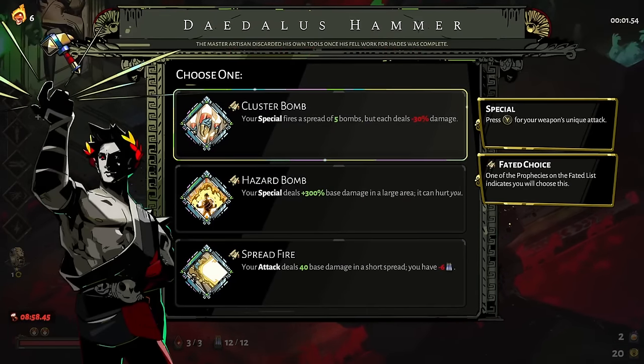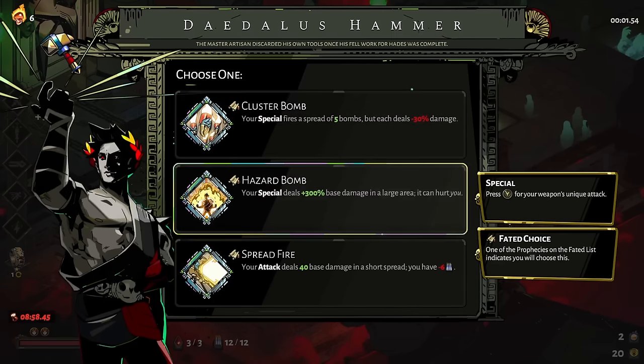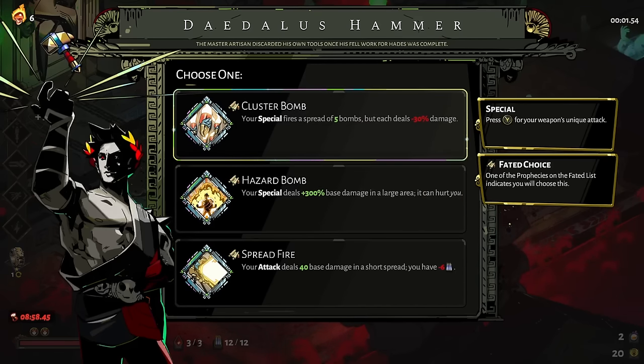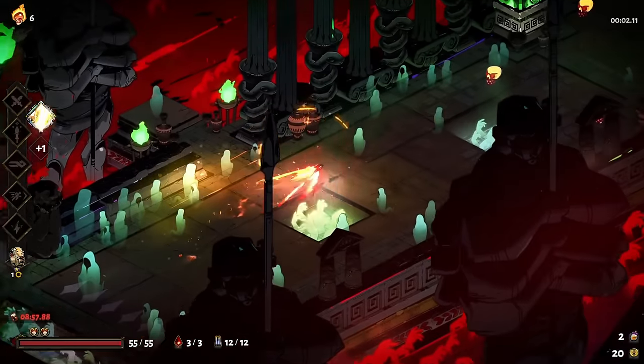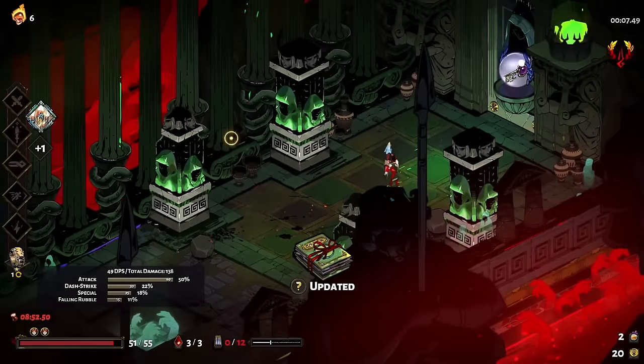What do we have here — cluster bomb, hazard bomb, spread fire. It's not going to be spread fire, that's for sure. Hazard bomb is actually pretty good, I would argue, when your save file is new. Cluster bomb is kind of a yeah — it's easier to hit stuff, but the damage of the hazard bomb... cluster bomb is just really good, plus there is a really powerful hammer combo if we can get it to happen.